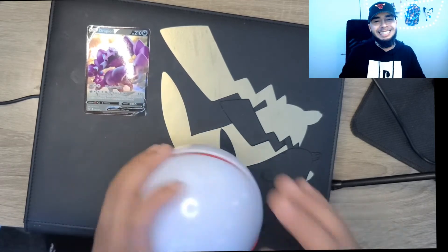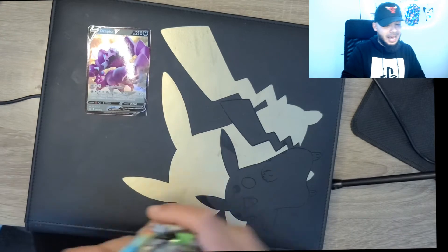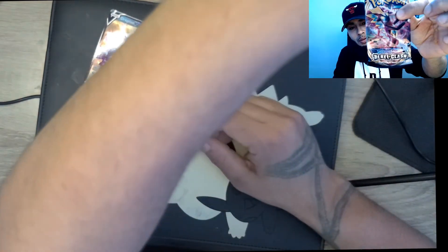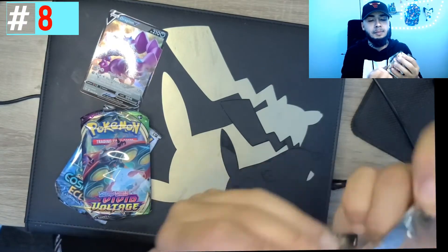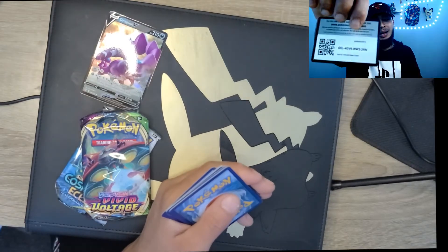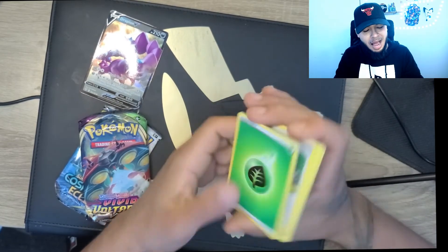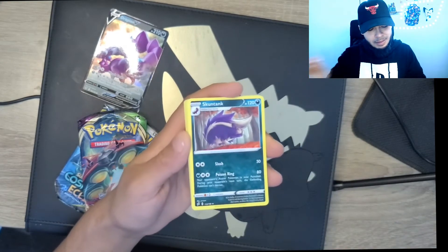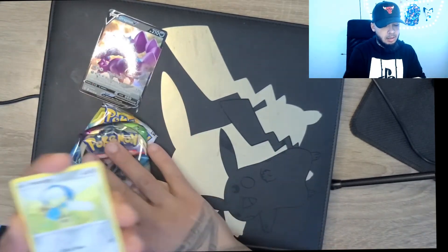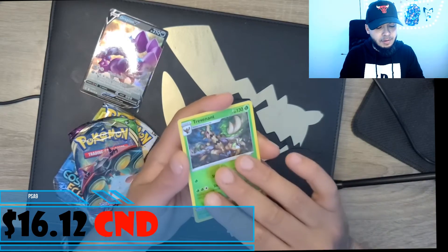Desperate times call for desperate measures. We get three packs in here — I'm obviously going to use the Cosmic Eclipse last. Let's start with Rebel Clash. I'm so nervous right now. I need some good pulls. Starting to actually sweat from the anticipation — I gotta get one sooner or later. I need a banger. We got Grass Energy, Skuntank, Sonia, Trubbish, Hilly Tile, a Honedge, Litwick, Galarian Corsola, Corsola, a Trevenant, and a Spiritomb.